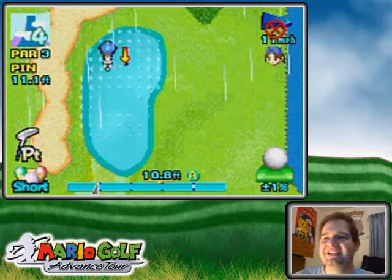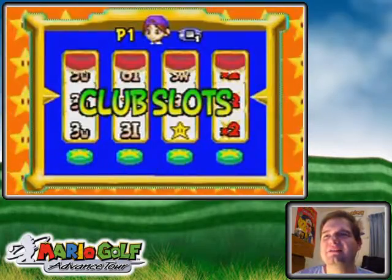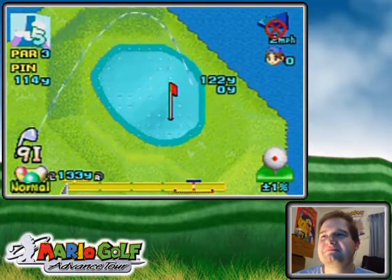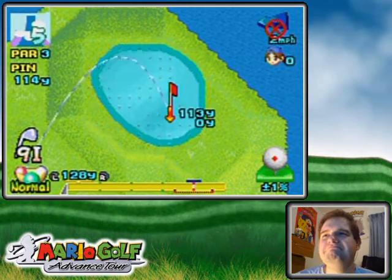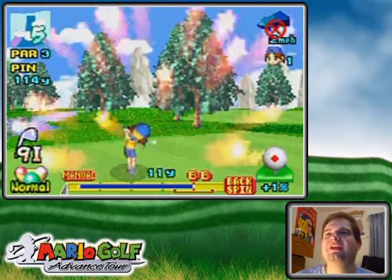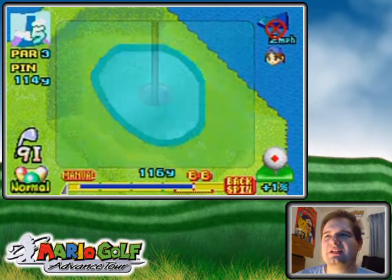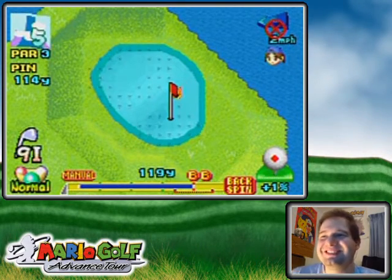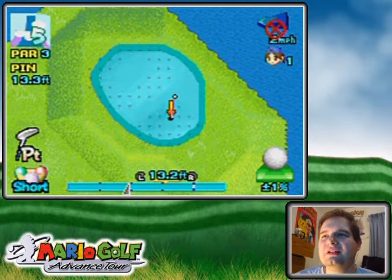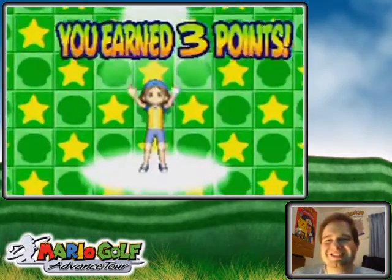A little backspin there and way past the mark — got some rain shenanigans going on here, and I got a bury there without a mulligan. I'm gonna just try and get it on the flat spot below the hole. Anywhere below the hole should make for an easier putt. A little bit to the left — oh, that's maybe too much, but it's okay as long as it goes in.